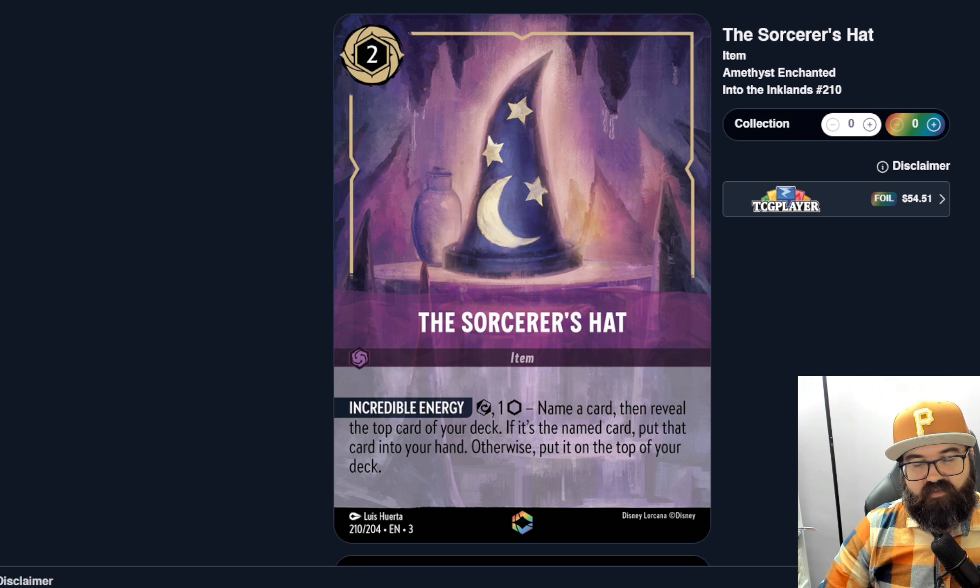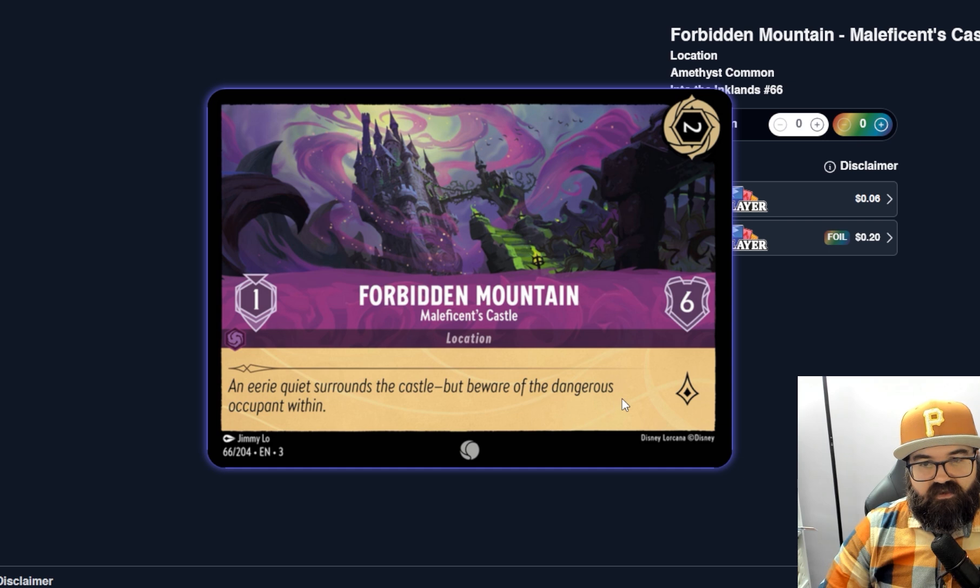The Sorcerer's Hat is crazy — you start with 60 cards and you name a card and hope it's on top for one ink. But it's kind of fun. It's just an item so you don't have to banish it. Worst case you're paying one ink to see your next card; best case you've guessed right and you're paying one ink to draw a specific card. The later in the game the fewer cards you have, so your guesses become more accurate. Late game this seems pretty strong, early on less so, but if you have ink to spare you can always check your next card.